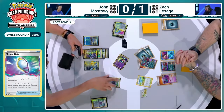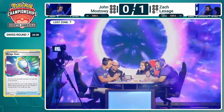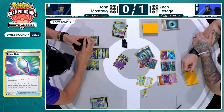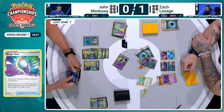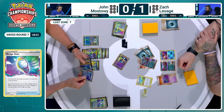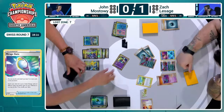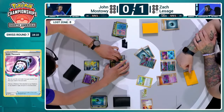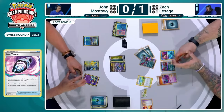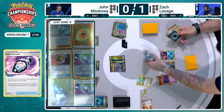Jon does the math: six bench Pokémon, add one, times two, pop a zero on the end — 140. He needs to get rid of the Ancient Booster, moves the Lost Vacuum to the front. It hits the board — we now have the perfect amount of maths to get the KO. A cheeky Fleet Footed draw gets Jon another Mirage Gate for later. That's going to help set up for next turn. Jon also picks up the Radiant Greninja from the prize cards — another crucial attacker. With the Water Energy now accessible, there's nothing preventing the Greninja strategy.